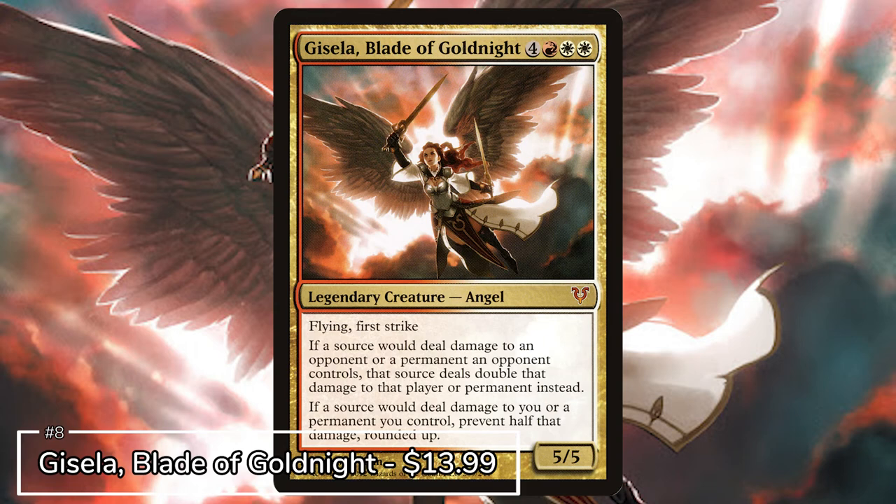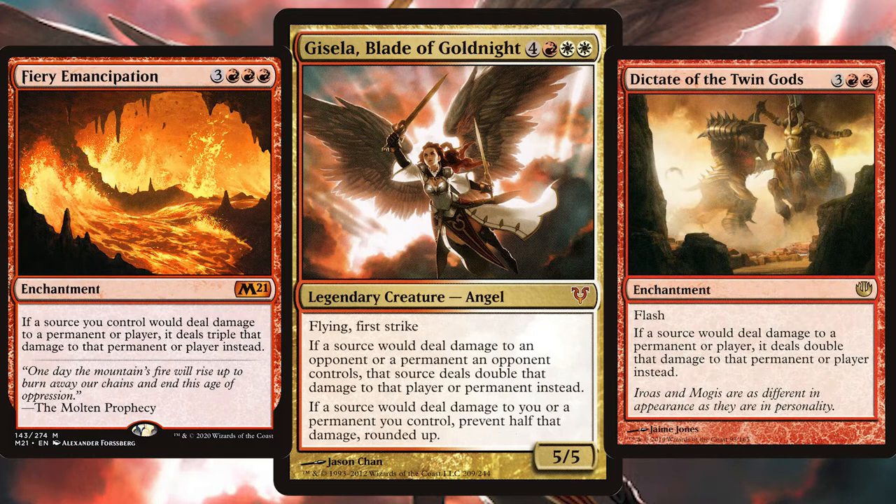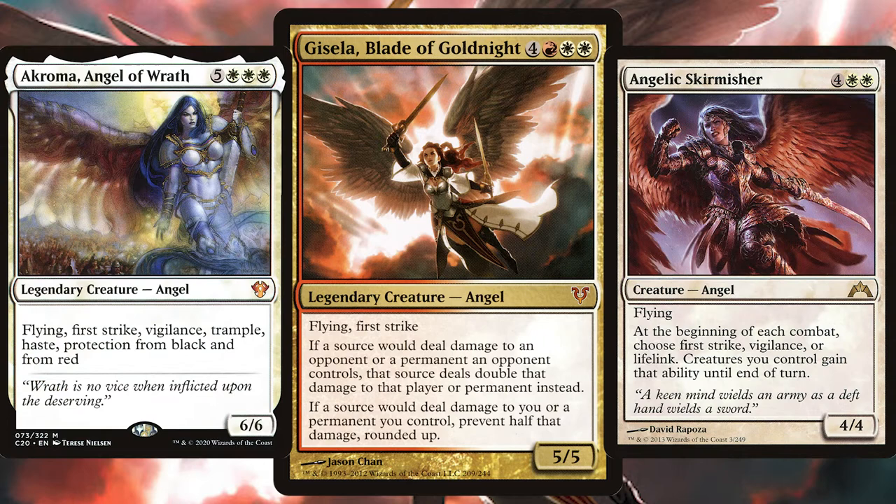Next up on the list we have Gisela, Blade of Goldnight — and we have another angel. Originally from Avacyn Restored, this angel may cost 7 CMC but does so much. Stack your deck with all those damage pingers because with Gisela that damage is doubled. Cards like Fiery Emancipation and Dictate of the Twin Gods double or triple down on that double damage Gisela is already doing — just go wild.